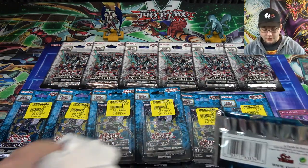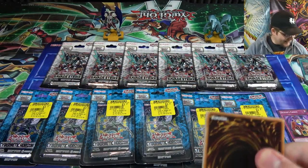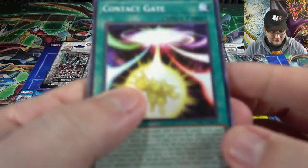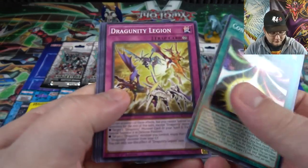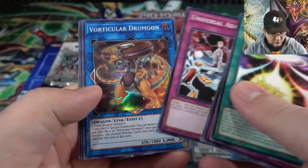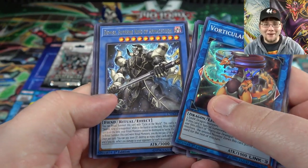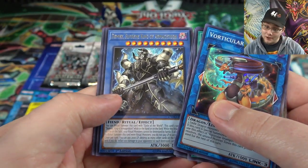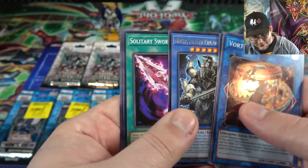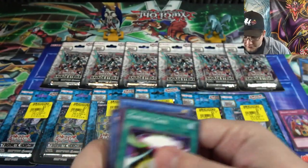I kept them in the cardboard packaging so you guys can actually see the clearance sticker — that looks cooler for the thumbnail, I'll admit it. We got Contact Gate, a couple of Dragoonities, and Vectorian Drumgon. Okay, you didn't fool me that time — I knew it wasn't gonna be a Borel Sword. If you get one of those that'd be awesome. And then also Demise — not today, I did not fall for that.